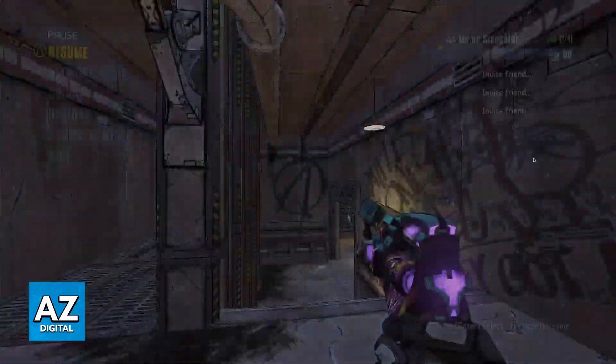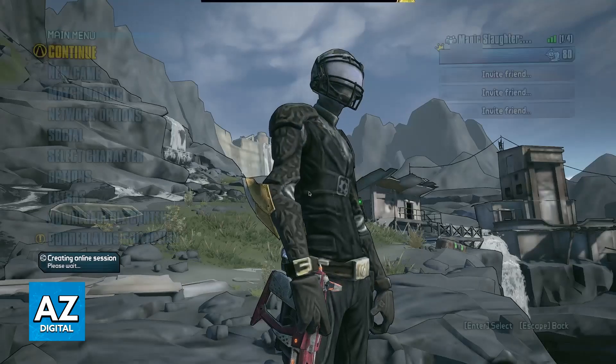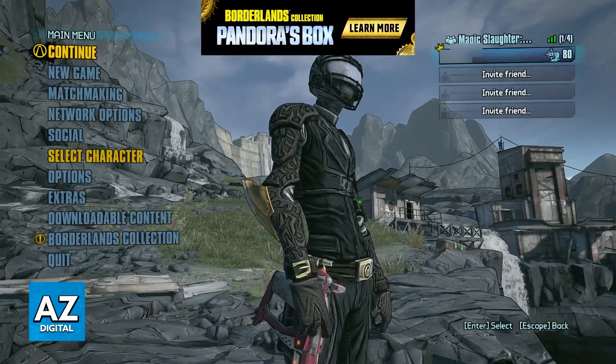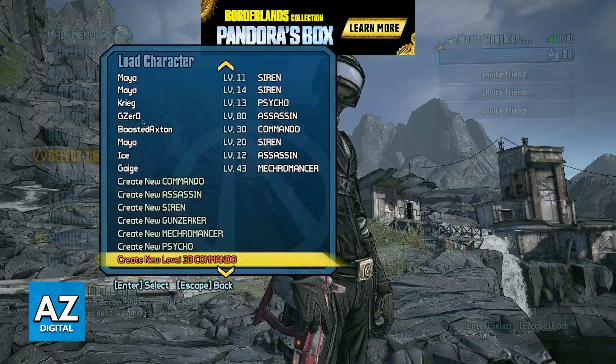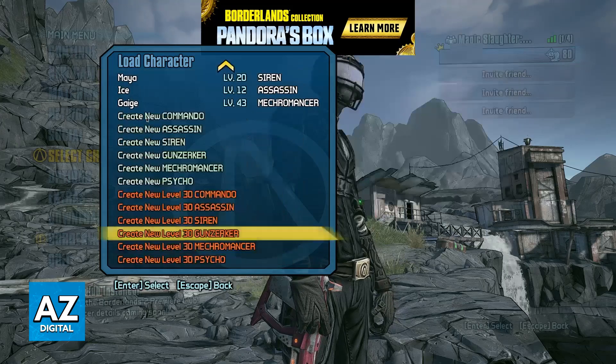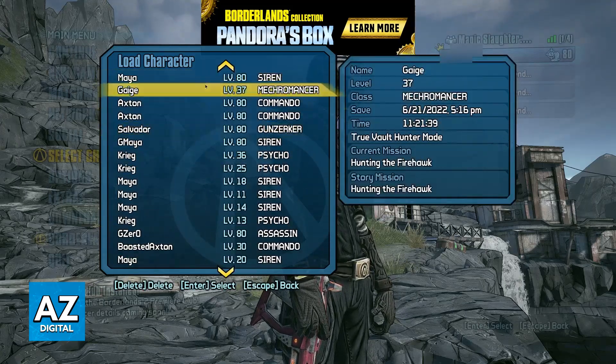To actually switch characters, you need to back out to the main menu, and there will be an option labeled 'Select Character.' This is where you can switch between characters and play as the different classes. As you can see here, you have all of the characters that you have created, so you can just select between any of them.